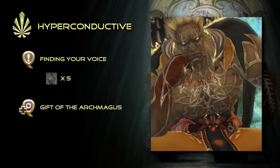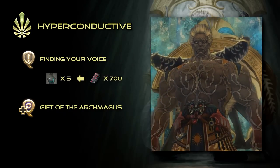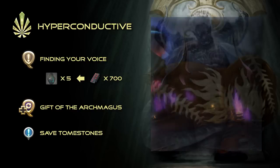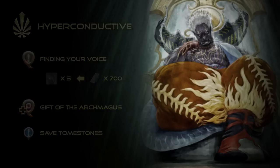Secondly, Aether Oil can be purchased with a substantial amount of tombstones of lore, but I would recommend saving them for the next step unless you happen to be sitting at or near the tombstone cap. Once you've collected all the necessary bottles of Aether Oil, return to Ardashir to have your anima enhanced to its hyperconductive form.